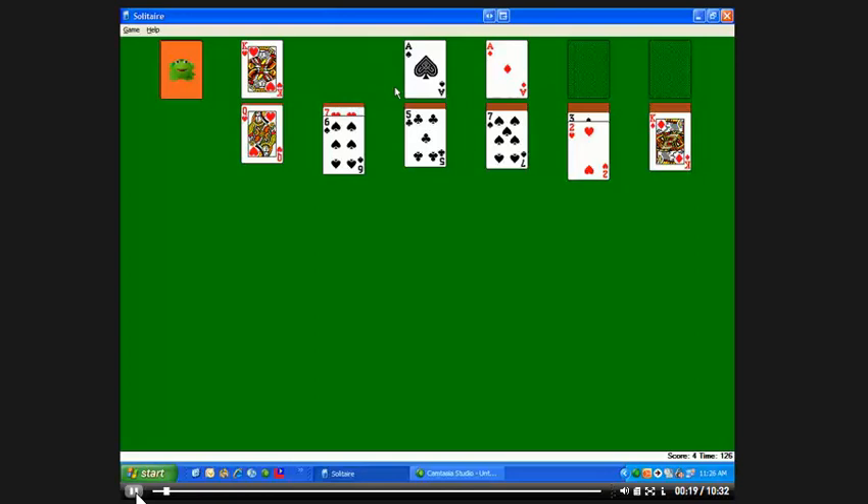The concept behind solitaire is this. If you look up top here, we have four spots for cards. The cards need to be built up beginning with the ace and going up the same suit until you get to the king. So for example, the card you want to put on this ace of spades is the two of spades, and then on top of that the three of spades and four of spades and so forth.